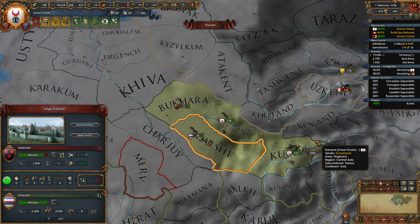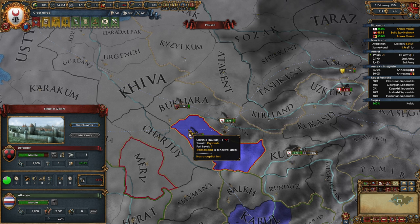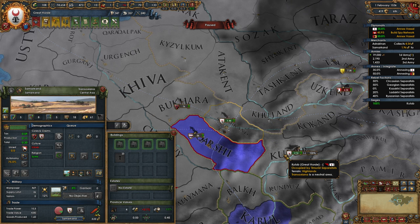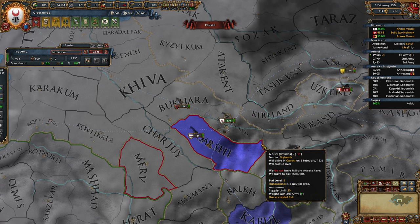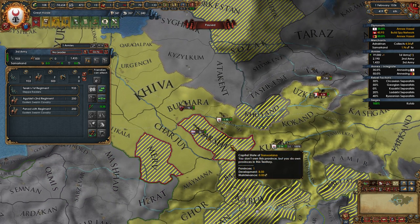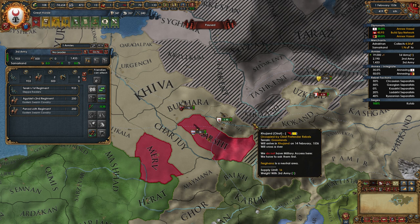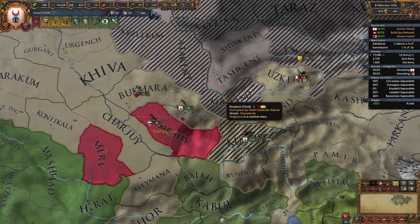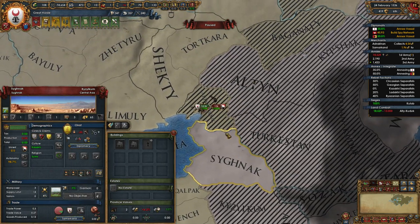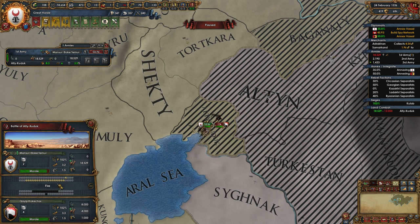Let's use the fort map mode for a second and see if we can figure this out. They have a level one fort here — level one forts do not do zone of control, so there should be no zone of control, it's just neutral area. I believe the way it works is you always have military access in a neutral area. No, that's not true — I cannot move here. You don't own this province, but you do own provinces in this territory. You do not have military access. Okay, well let's go to war. Provinces that you're at war with, you always have military access to, which makes sense. They're trying to make the whole thing a lot simpler.